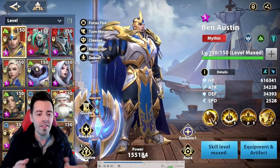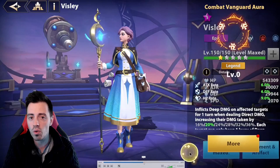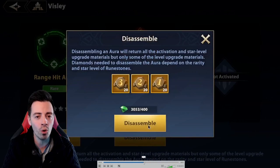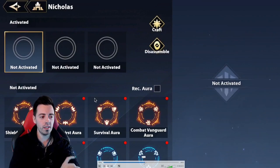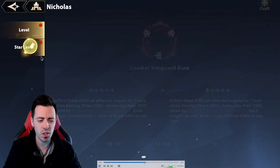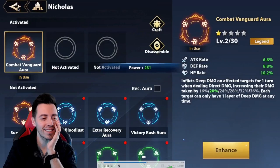Next try, I am gonna put the Combat Vanguard aura on my Nicolas and we are gonna have a look at the difference. Do you think that I can do more damage? We are gonna find out. Let's do it. Combat Vanguard — enhance it. 800 gems. Don't reproduce it at home, it costs a lot.